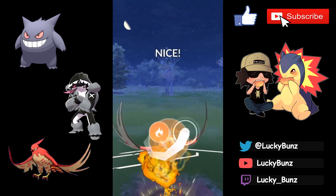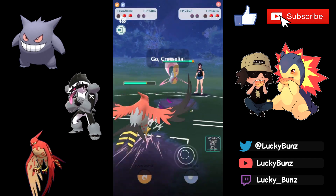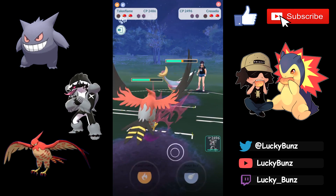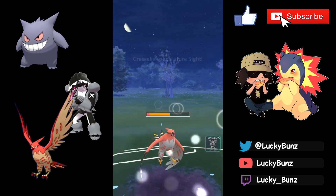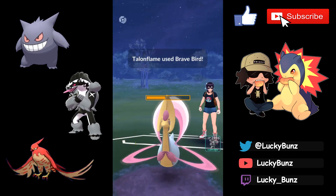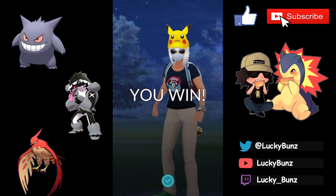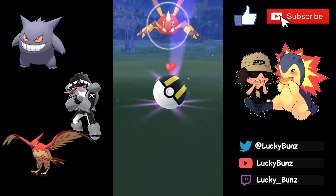We get the Flame Charge boost on our Talonflame. Cresselia comes in and we don't know if it's running Future Sight — with no shields that could murder our Talonflame. Unfortunately they were running Future Sight, but we get to a Brave Bird so Cresselia goes down. Obstagoon finishes things off, and Umbreon was in their back line, which was fortunate — if it was Clefable that could have been really messy. That Cresselia running Future Sight — hate to see it.